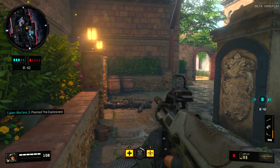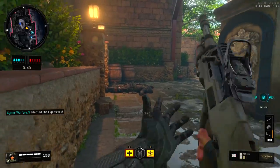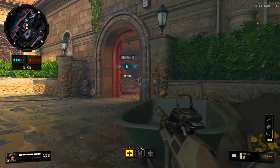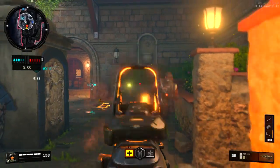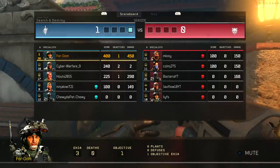The class that I'm using here is a swap class: an ABR-223 rifle and the Koshka sniper. Like I said, this is an 11-0 gameplay.